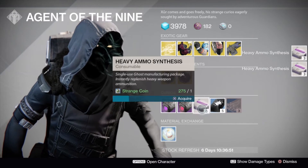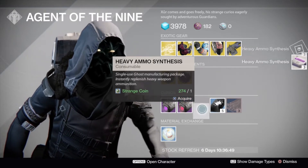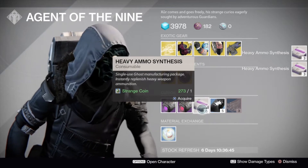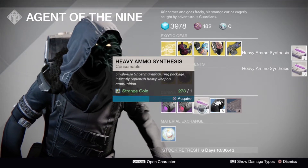Hey guys, welcome to another Destiny video. This is Nico from NGB. Today we are going to be showing you how to rank up your factions quickly using heavy ammo synthesis from Xur.